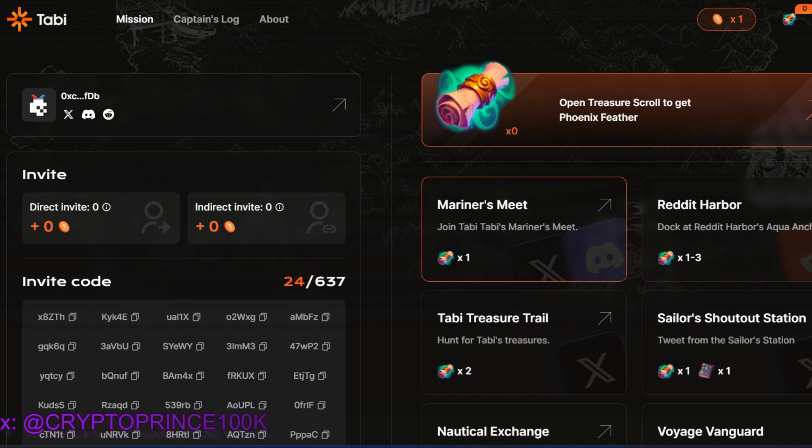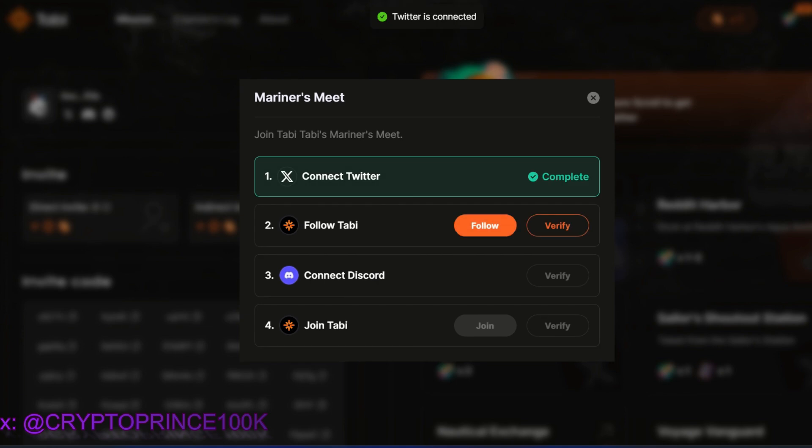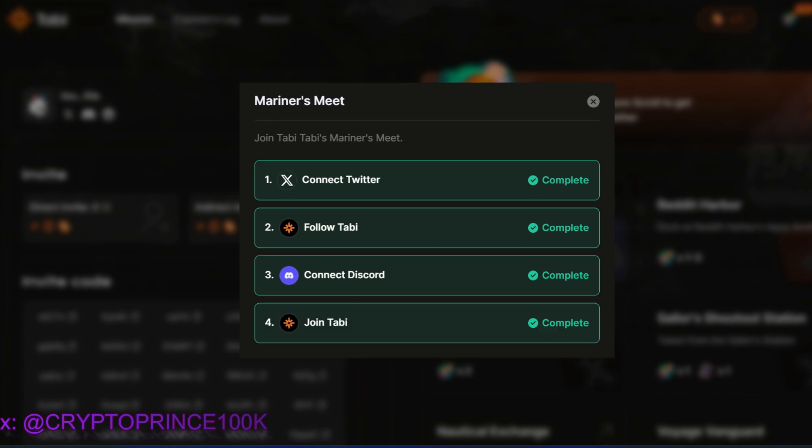Let's start with the first mission — the Mariners Meet. Click on the arrow. It says Connect Twitter, Follow Tabi on Twitter, Connect Discord, and Join Discord. I've done all of these already. I'll verify my Twitter — that's verified successfully. Follow Tabi — I'm already following them, verified. Connect Discord — I'm already in, that's successful. Join Discord — I've already joined, verified. Mission one is complete.